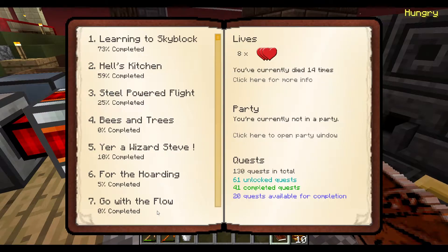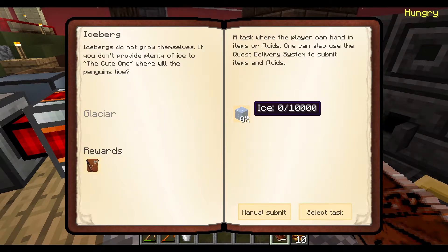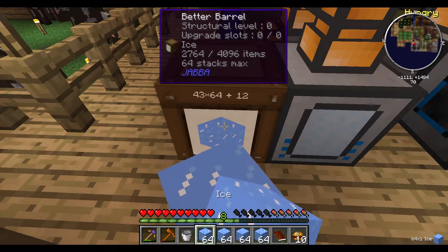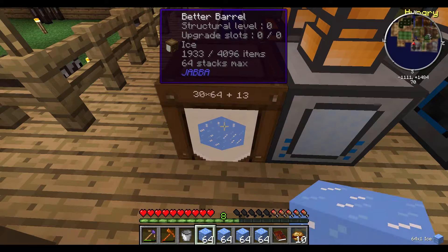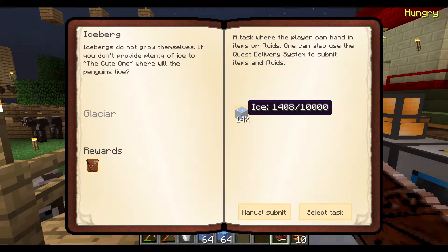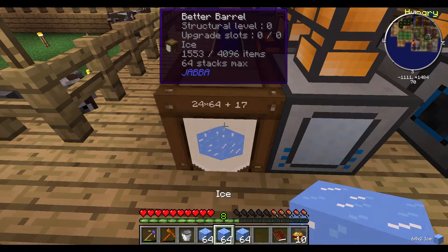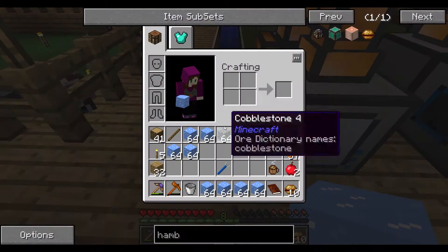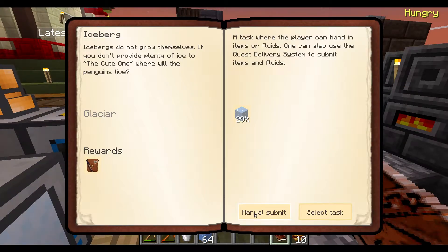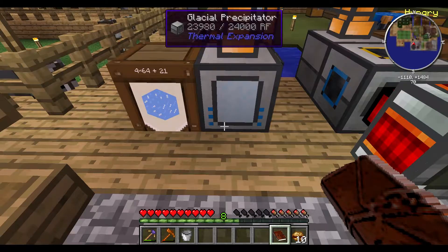For that hoarding quest we need 10,000 ice. I'm going to pull out as many as I can and complete as much of that as possible, because that's a lot of ice. I'm only at 15% right now, so I'll keep letting this run. Yeah, 30% — that's going to take a while. Keep on working, you can do it.